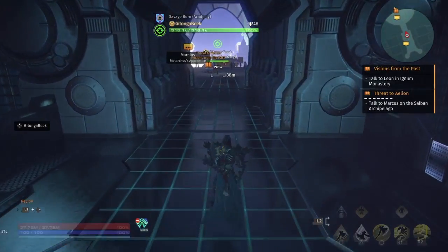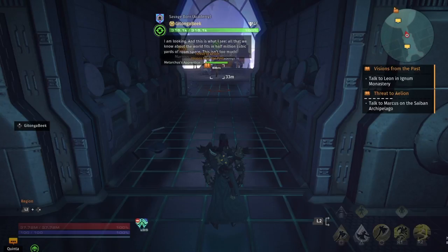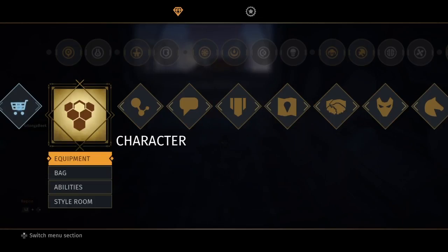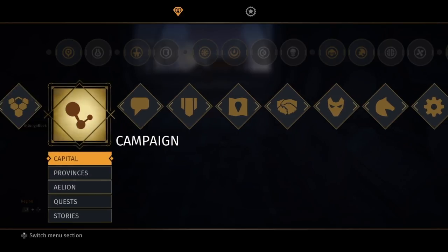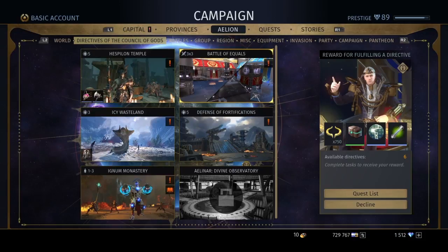Flavius is going to give you an equipment tutorial that will help you unlock raids. He's also going to give you a tutorial for unlocking directives. Directives are basically daily quests that you get — they're going to give you things such as sparks, military technologies, and stuff like that.